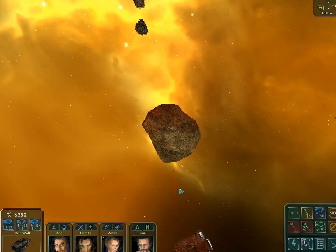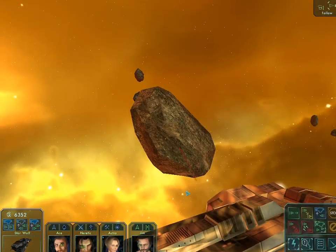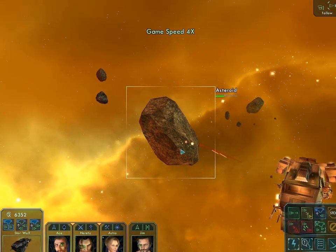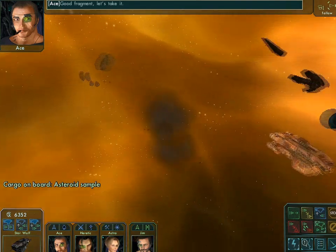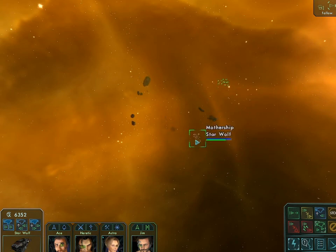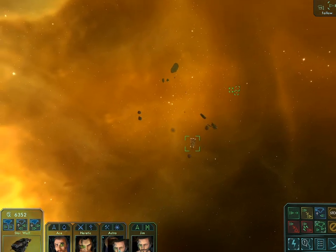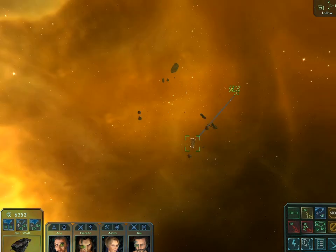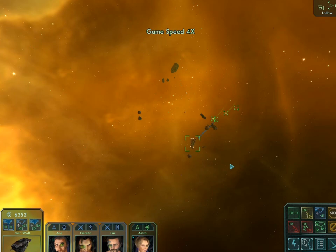There we go - figured it out. Shouldn't take too long. There we go - bloody hell. That didn't look like it could fit. Anyway, we've got it. So let's head back. Before I do that, I'm gonna have everyone dock and re-equip their missiles. Actually, Astra doesn't need to dock - she didn't have missiles.